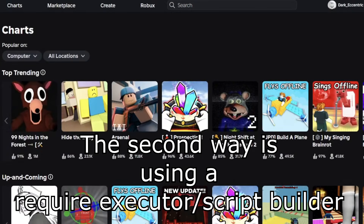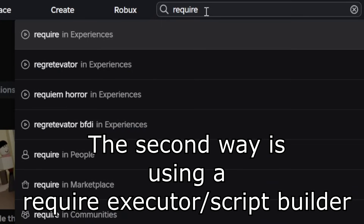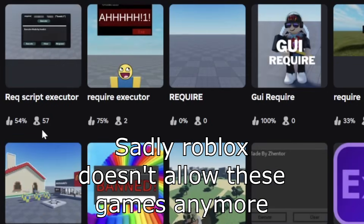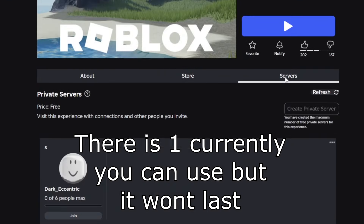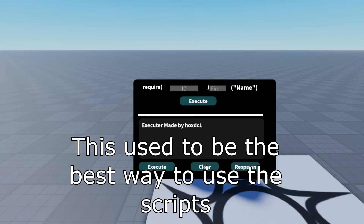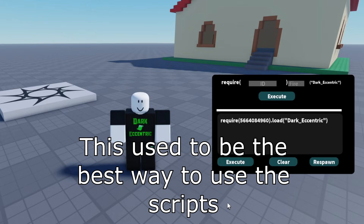The second method is to use a required executor, also known as a script builder. Sadly, Roblox doesn't allow these games anymore. There is one you can currently use, but it's only a matter of time before Roblox takes it down. These games used to be the best way to play with required scripts as they have an executor for everyone.